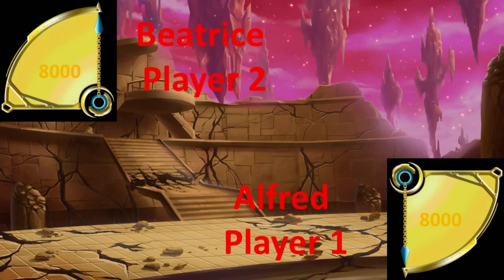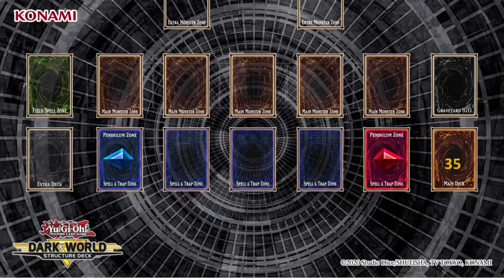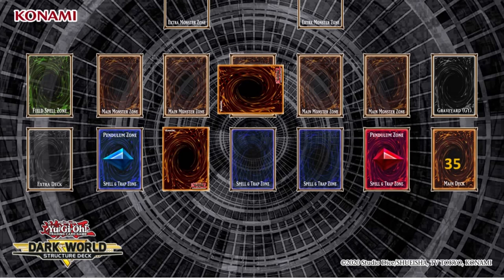Start the draw phase. Since it's the first turn, Alfred will not draw a card. Standby phase. Main phase 1. I shall begin my royal turn. I shall set my noble servant in defense mode — a king will always protect his subjects. I follow this up by setting a mysterious card. Battle phase. Main phase 2. End phase.